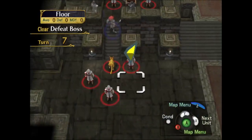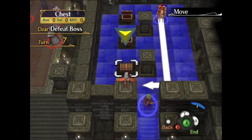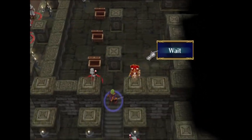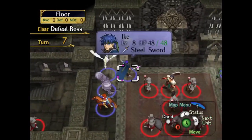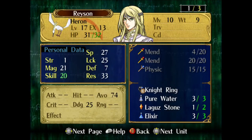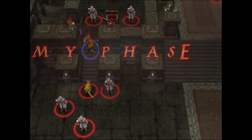I'm going to have Shinon probably take this KO from Devdan, as long as he doesn't crit with the killer lance. I'm going to grab this final chest over here with Titania — Silver Bow, a decent weapon for Shinon, not really anything otherwise. I could be using these turns to gain experience points with Rayson, but he's already level 17 and doesn't really need any more experience points. And that's my turn.